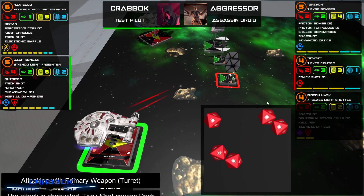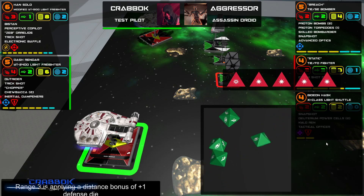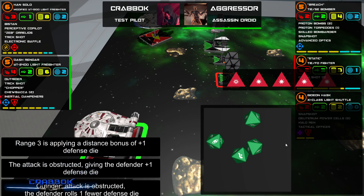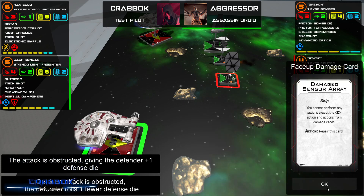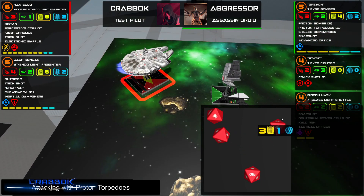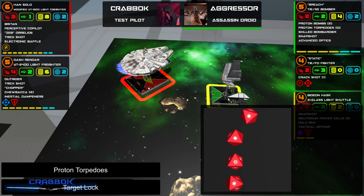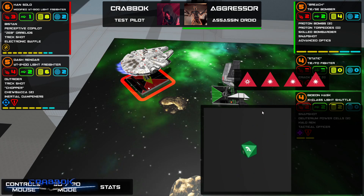Dash — let's go for this dude. Look at that amazing roll! That was natural — the dice are really being nice to me right now. I think we blew him up. Another proton torpedo to the Falcon. At least we've got two shields left. Oh man, we're only going to block one of those. We're going to take a face-up damage here. Ouch.